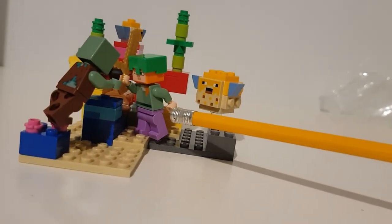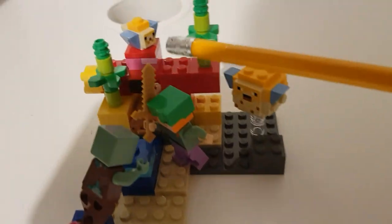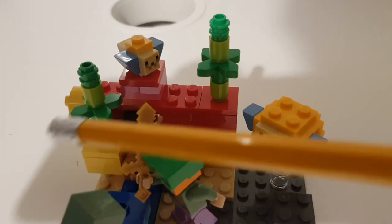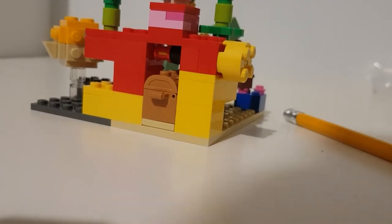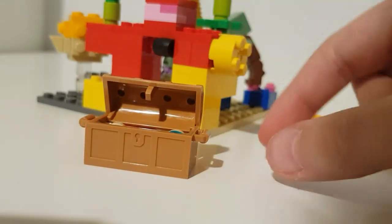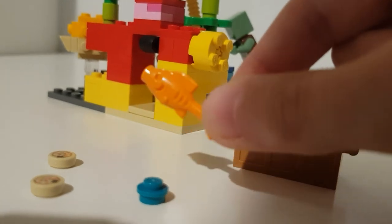Ooh, Alex, I think you swam too close. Here is a normal puffer fish. He's okay. And then here is some seaweed. If you take a look at the back, you can slide out the chest and see the booty inside, which is two nautilus shells, some lapis lazuli and a cooked cod.